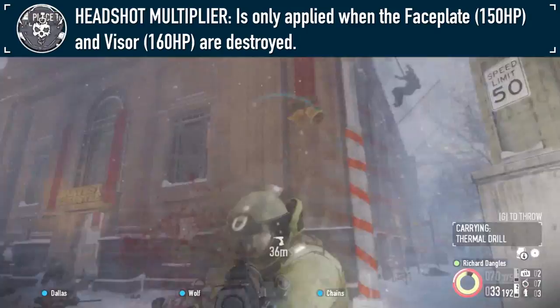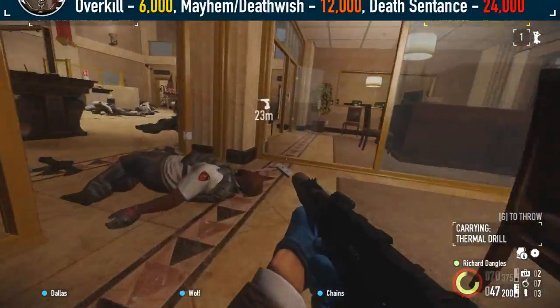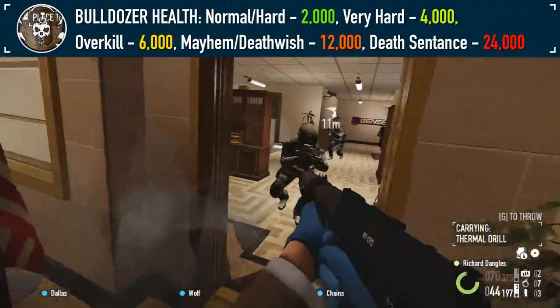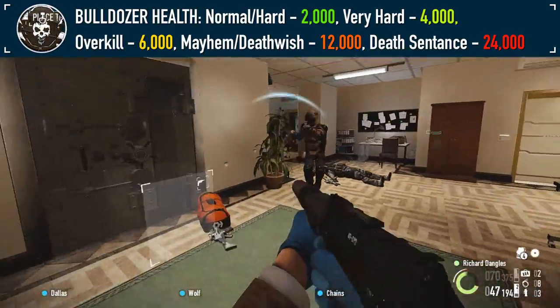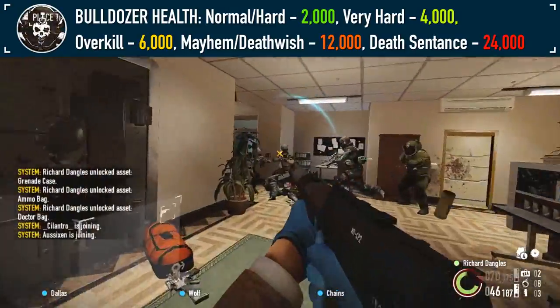The overall health of a Bulldozer, excluding the Minigun Dozer, will range starting at 2,000 on Normal and Hard, moving up to 4,000 on Very Hard, 6,000 on Overkill, 12,000 on Mayhem and Death Wish, and 24,000 on Death Sentence.